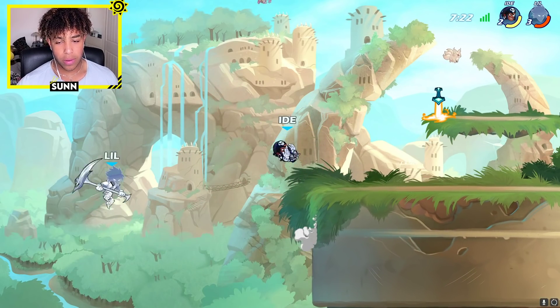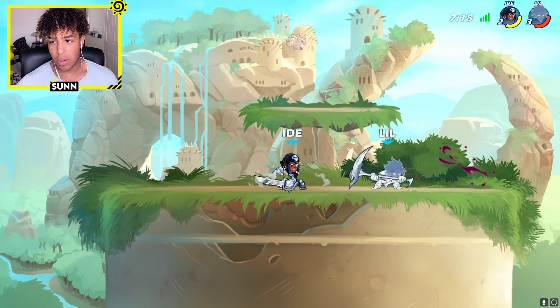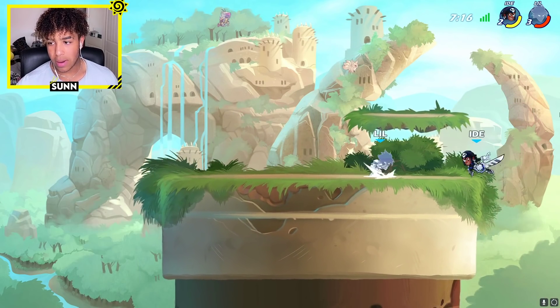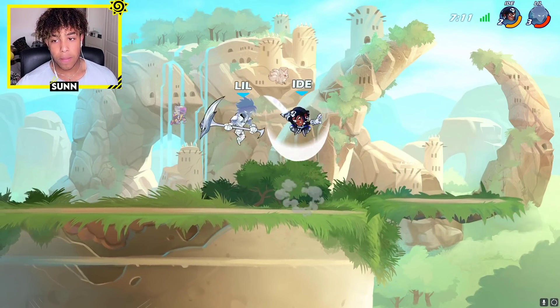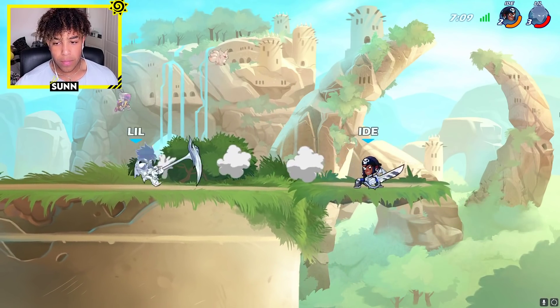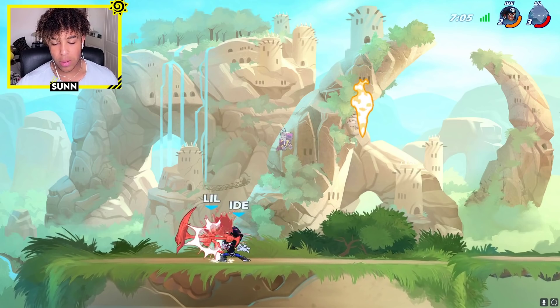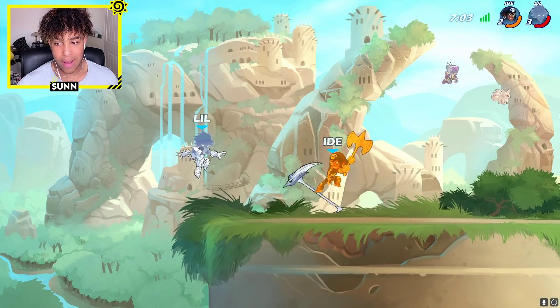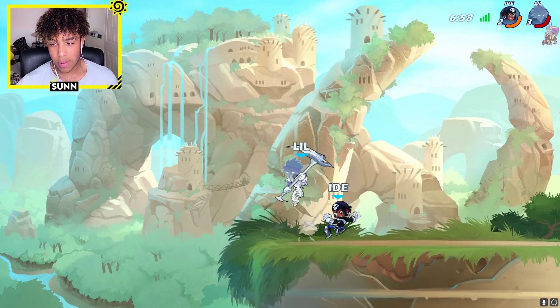I'm going to try and utilize that d-sig a lot more now because I used to have a big dead zone meaning it was more situational, but the Jiro buffs have really helped. With a character like this you'll just take every single little buff. It's just taking him nearer to being a decent solid character - that's all I want for Jiro.